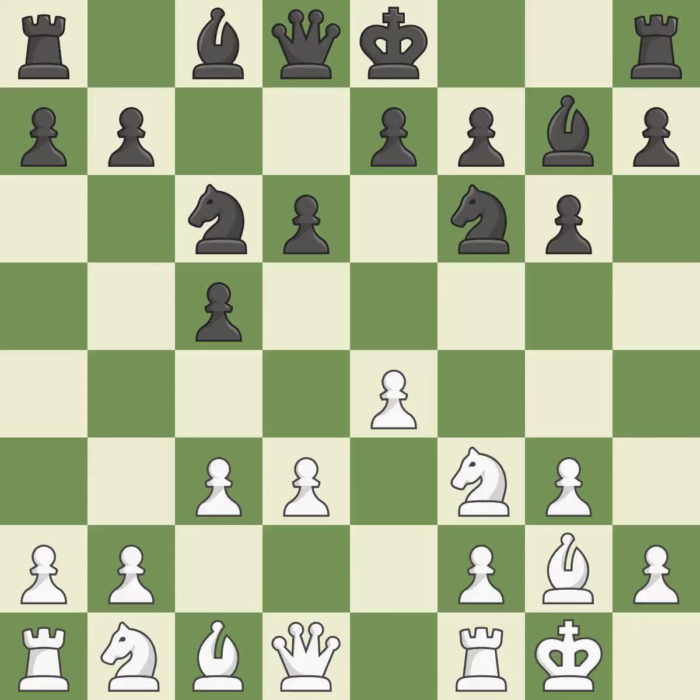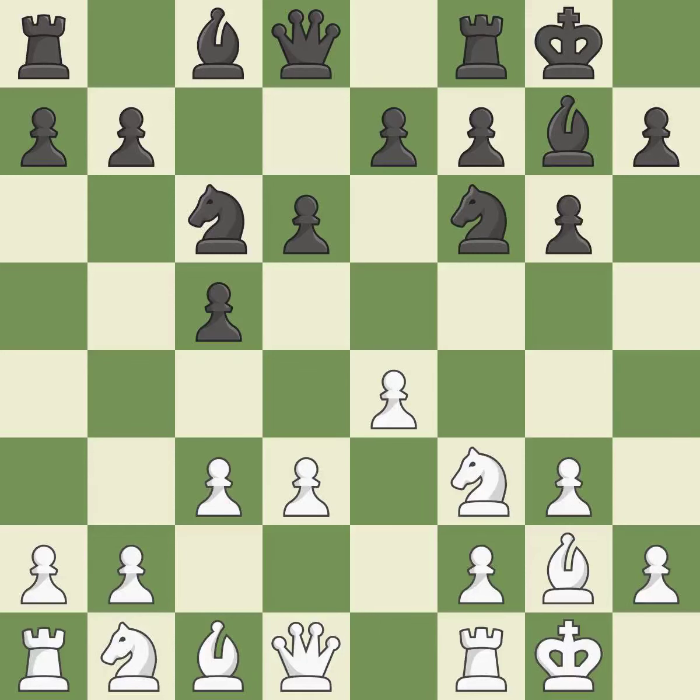Castling gets the king to a safer square, out of the center of the board, while also developing a rook. Castling kingside tends to be safer because the king is further from the center. Castling to the same side of the board as the opponent tends to lead to less sharp positions compared with opposite side castling.